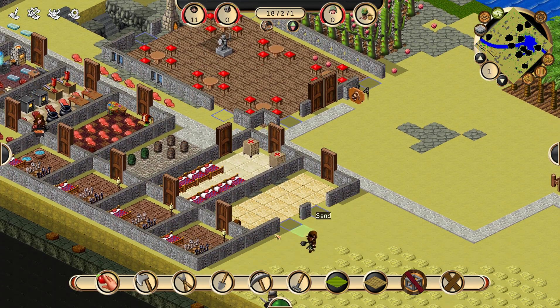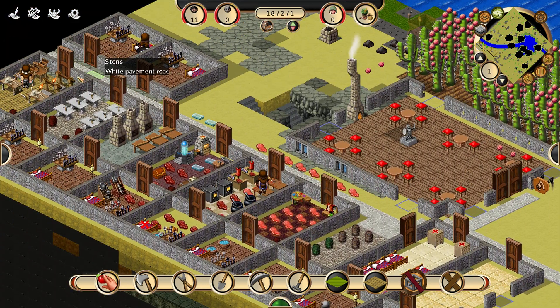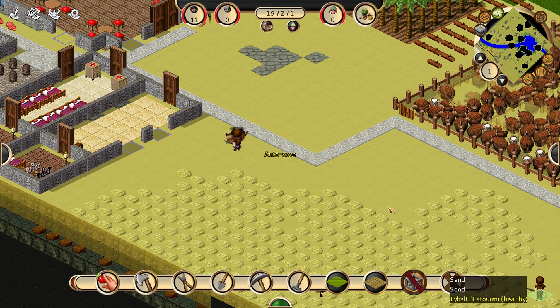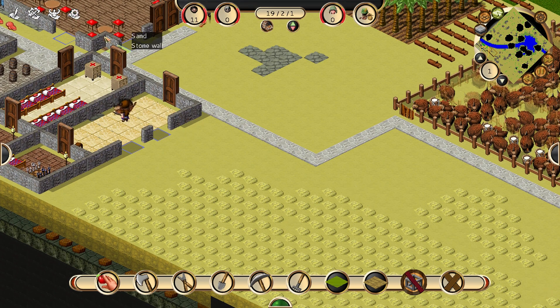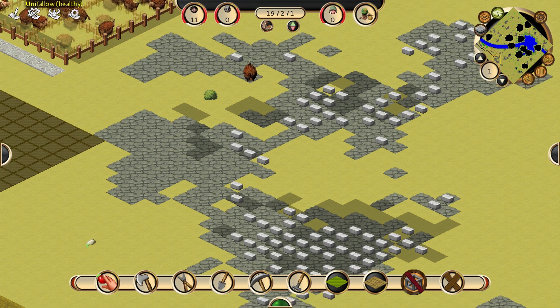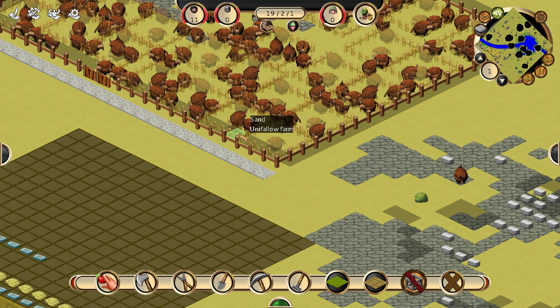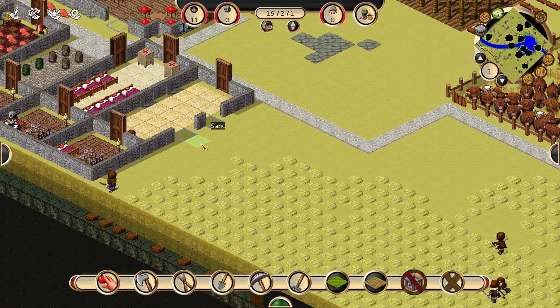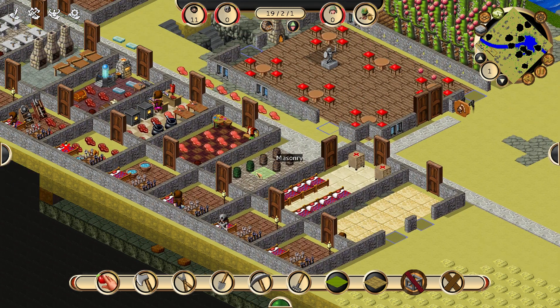I've also got them building two windows down here next to the market. And once they get that done, we will come over here, build Ulrich's place, and then come down here, clear this stuff out, and get them to build more personal areas — because the more people we have in here, the faster all this will go.